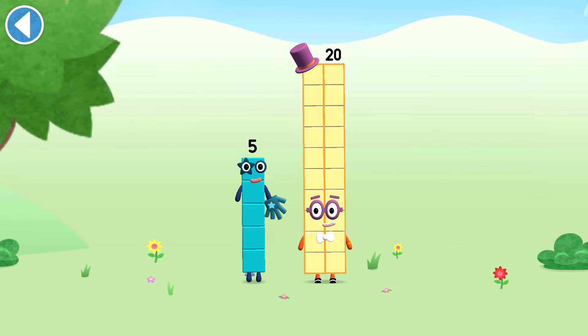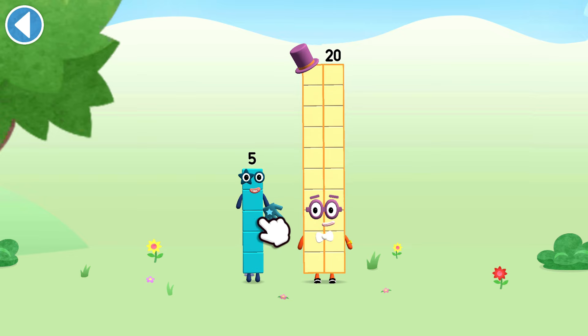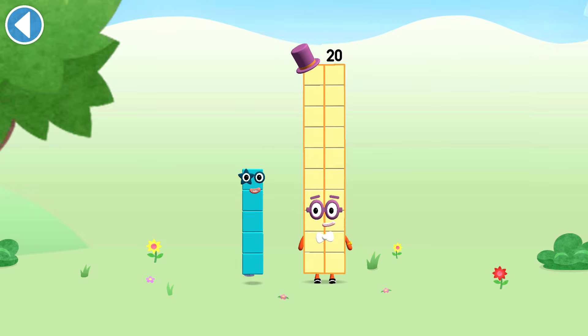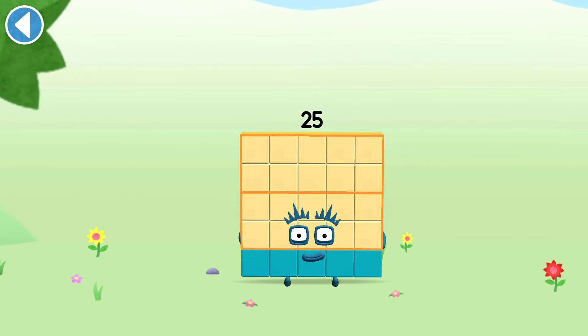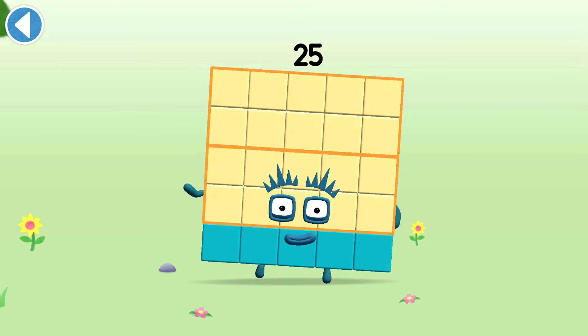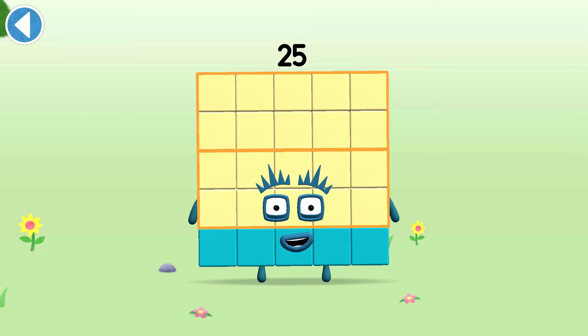You're about to meet number block 25. Can you add 5 to 20 and make number block 25? Drag number block 5 onto number block 20. Brilliant! This is number block 25. This number block is made up of 25 blocks. Five lots of five!